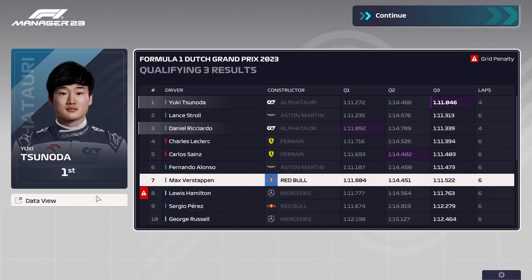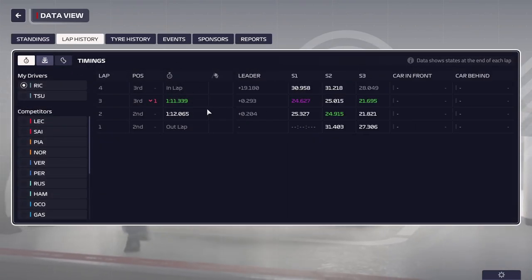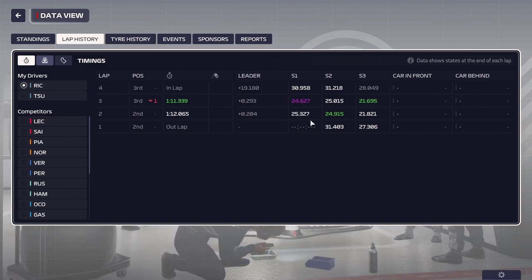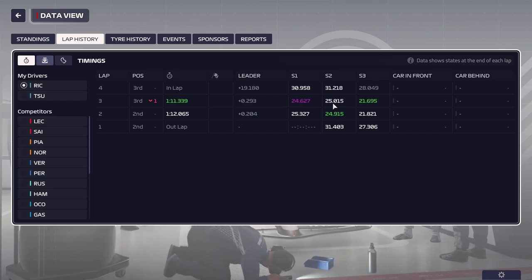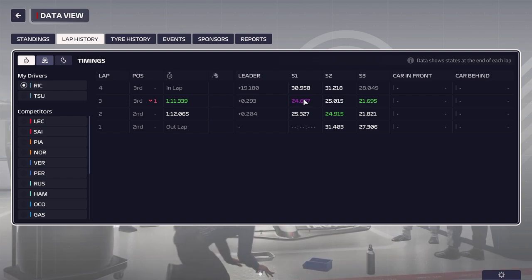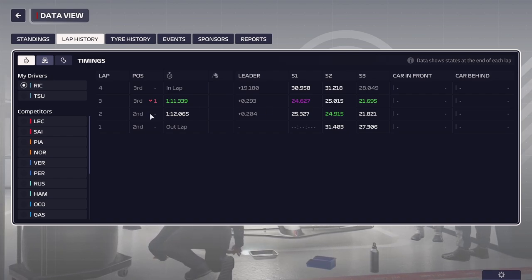You can actually do this: just go into data view, lap history, and we can compare lap timings here. As I said, on the first sector, compared to the first run — this would be the first run sector times — he gains about seven tenths. That's a seven tenth gain on technically more used tires. He loses out a little bit in sector two, loses a tenth there, regains that tenth in sector three. But that sector one is already a seven tenth gain just from changing up the run plan a little bit.